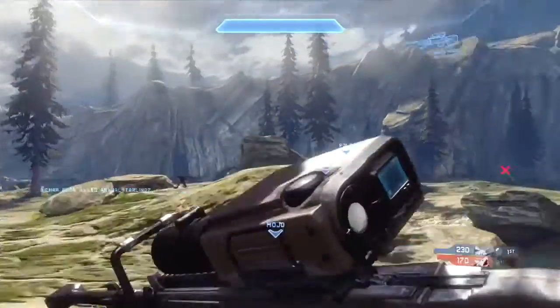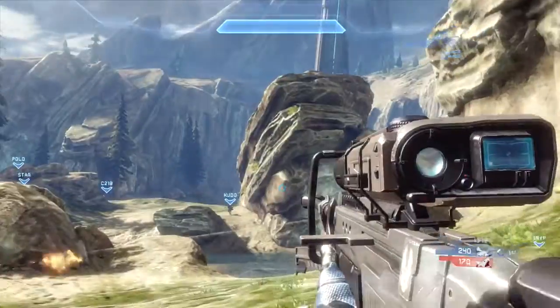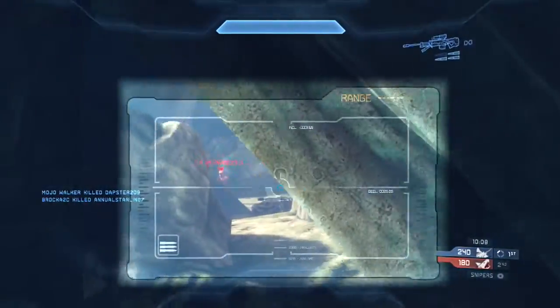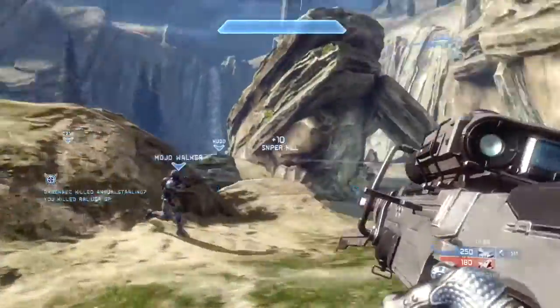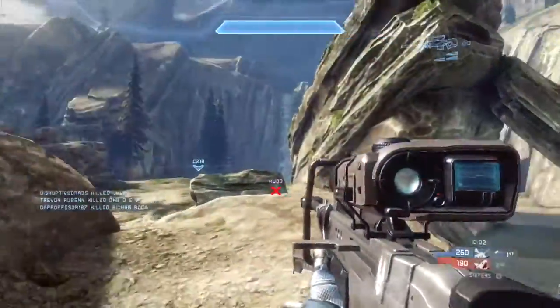Seeing that I only got one kill, I'm going to stay here on machine gun turret. I'm watching their salt cave because I see my teammate just died there, and I'm then looking behind their base. This is not a great angle to snipe from, but I do pick up a kill — I think that was a body shot assist off one of my teammates' kills there.